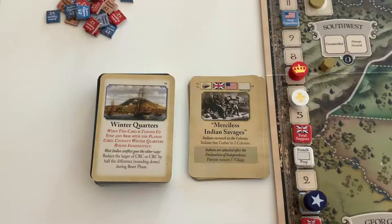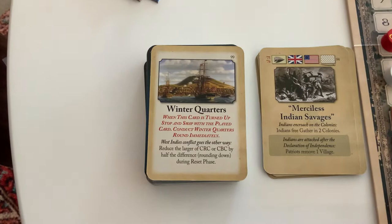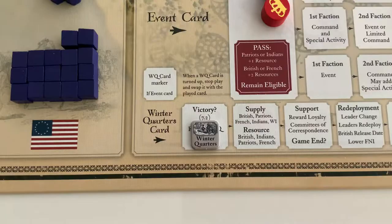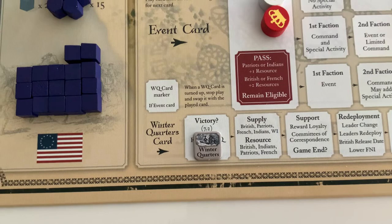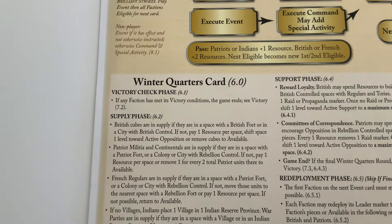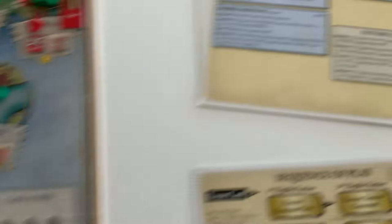When the next card was revealed, Winter Quarters came up on top of the deck, so we now pause and do a Winter Quarters round. First we check victory. Every faction's victory condition requires the difference between opposition and support to be more than ten. Right now the difference is six, so no faction is at victory.